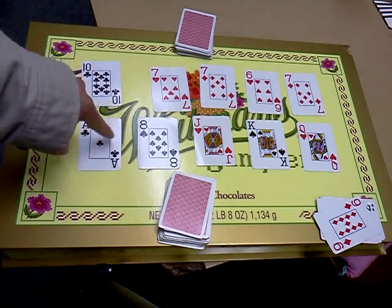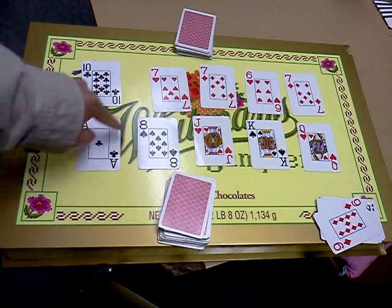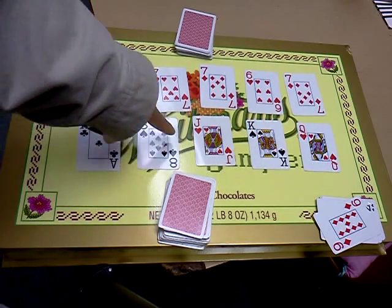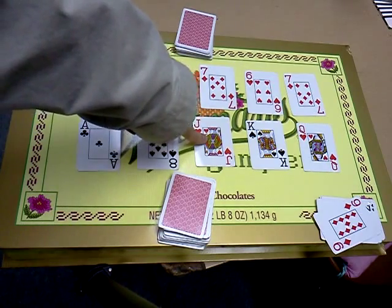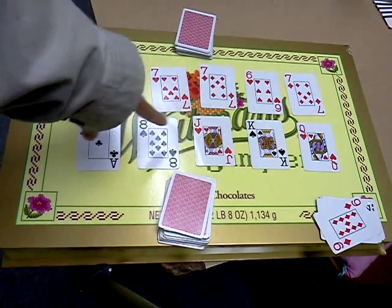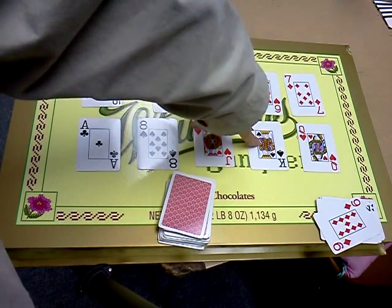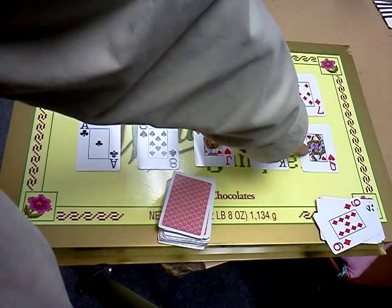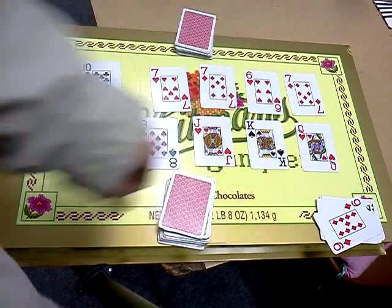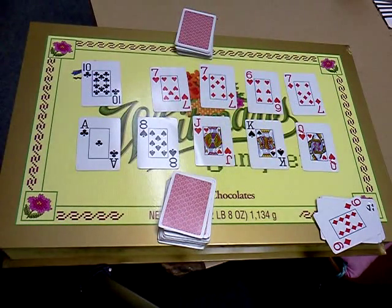In this hand we would go: ace, which equals 1. 1 plus 8 equals 9. 9 minus a jack or face card, which is 10 — all face cards are 10 — so 9 minus 10 equals negative 1. Negative 1 times 10 equals negative 10. And negative 10 divided by 10 equals negative 1. So the value for this hand is negative 1.